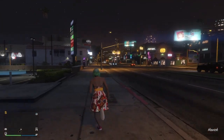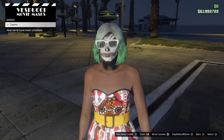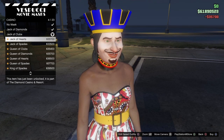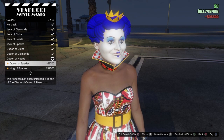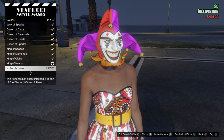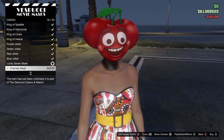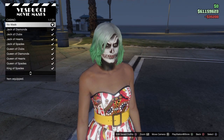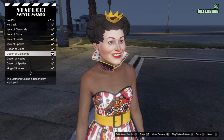I'm going to cut the gameplay and run over to the beach mask store to purchase all of the masks. Once you do all this, they stay unlocked — they're yours. Definitely take advantage of it if you're into this sort of stuff. There is also a dupe attached to this method — I'll leave a link in the description. If I get a chance I'll make my own video on it, but Mod Beep has made a video that's pretty self-explanatory.